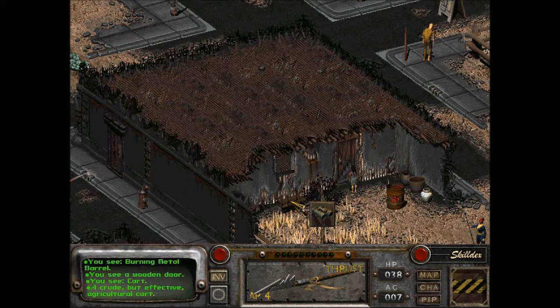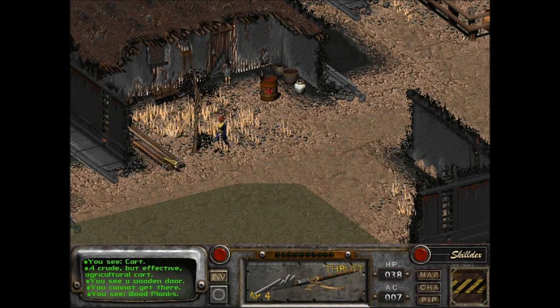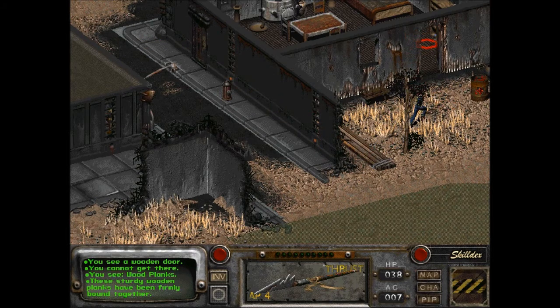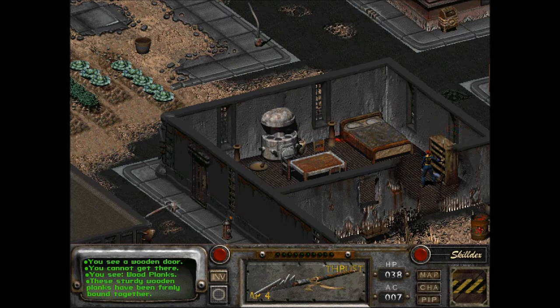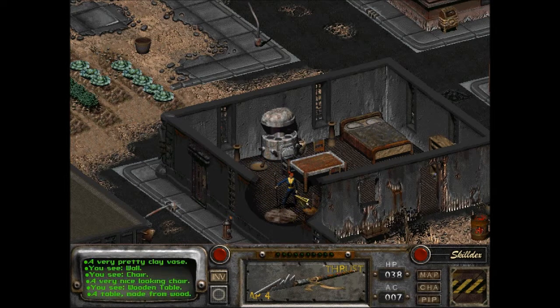Hopefully it's cool to just go in here. You cannot get there — oh, the kid's in my way. Wood planks — these sturdy wooden planks have been firmly bound together. Oh, she went in. Now the door's open, so I can go in. She ran out. A nicely made table — handmade, but looks much nicer than any table you've seen. A very nice looking bed. A functional wood burning stove. Someone who has some money might live here. A very pretty clay vase. Nice looking chair.